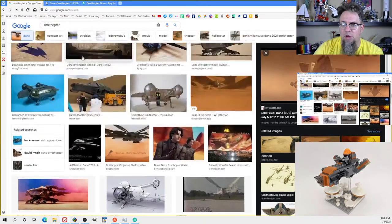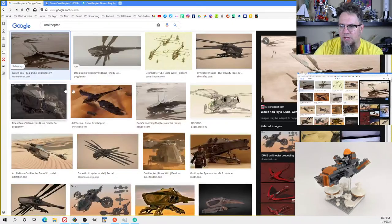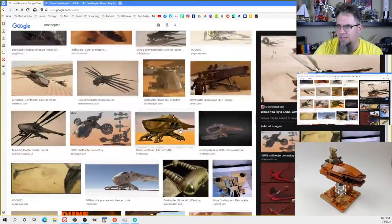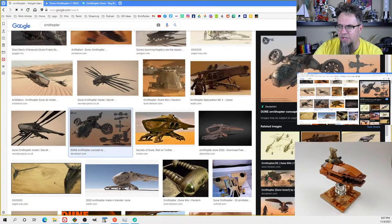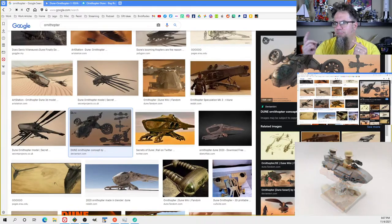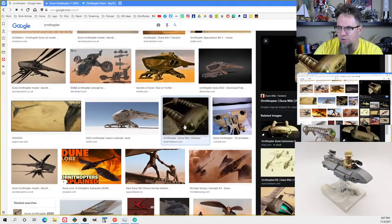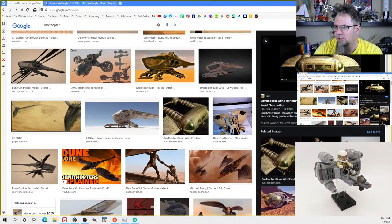What we're going to be working on looks less like a bird — they really leaned into the dragonfly aspect. There are other interpretations: here's an Ornithopter that looks like a VTOL with turbines on either side. Here's one that's really uniquely shaped — kind of flat, fluttering back and forth. And here's your cab or cockpit where they would ride in.